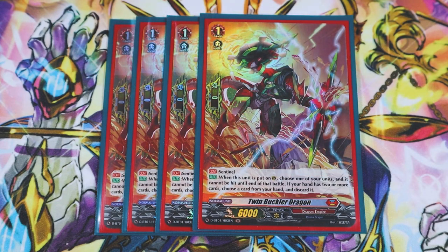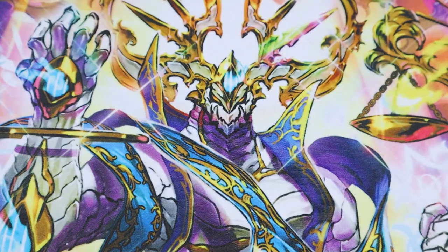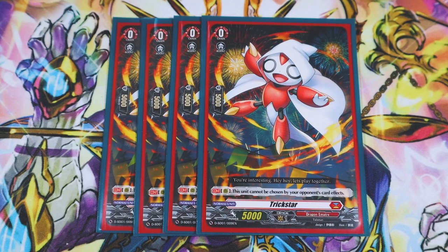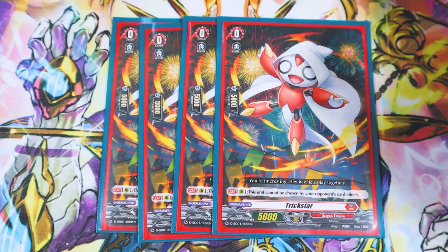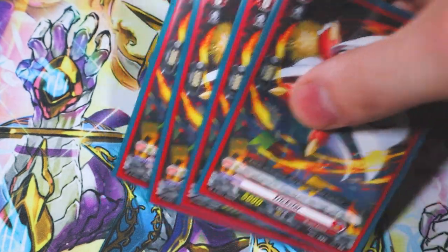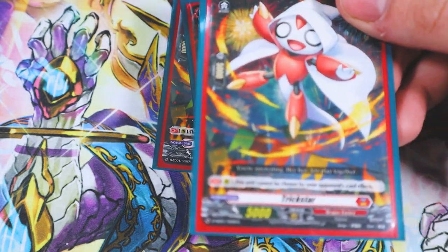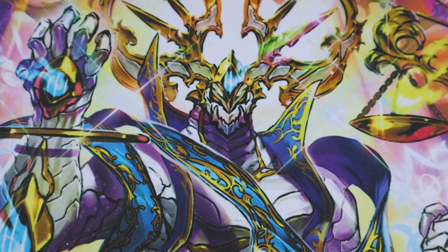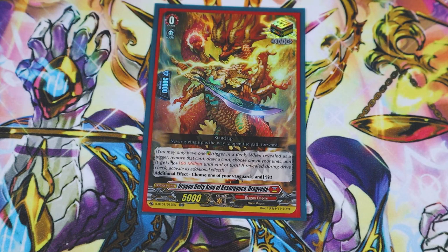Next up, the sentinel PGs: when placed on guard, you pick a unit — it cannot be hit — and if you have two or more in hand you have to discard a card. Really good PGs; love these new ones that work with Brave. For grade zeros, the main card of the deck is Trickstar. You need to run Trickstars because it's the only way you can overdress. An important fact about Trickstar is it can't be chosen by card abilities, so you don't have to worry about it being imprisoned or retired — it just sits there as a booster.